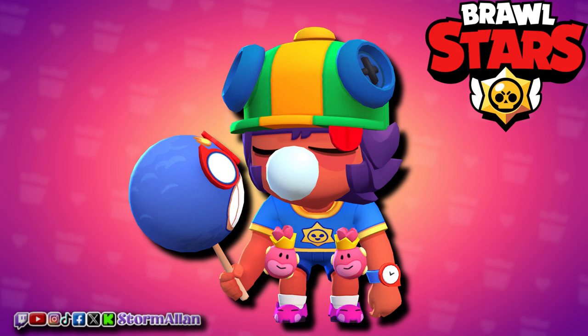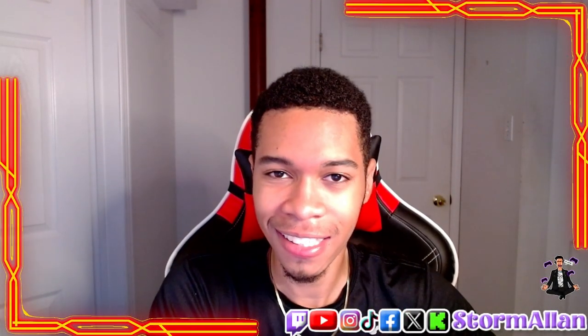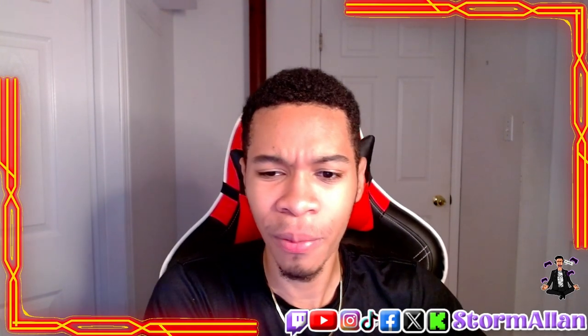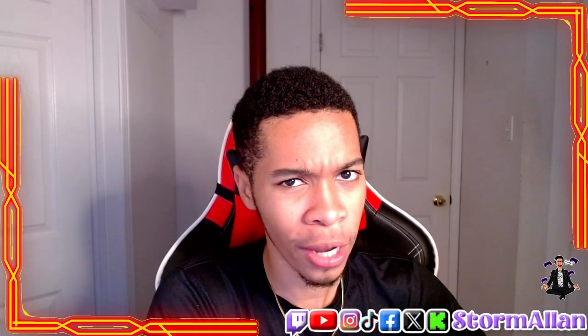At number nine we have the Sugar Rush, and I know I'm gonna get a lot of backlash for this one. I don't like it that much — the shorts make him look a tad goofy. But he does have the El Primo lollipop in his hand, the Leon ad, and the Brawl Stars drop icon, which gives a nice little easter egg vibe. Still, I'm putting it at number nine because there are better skins out there.